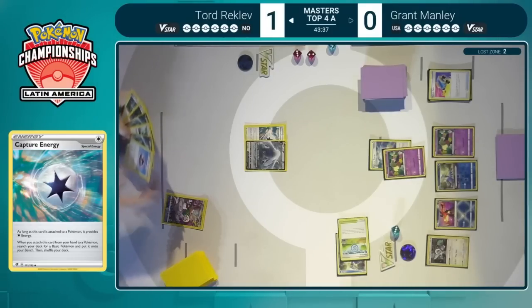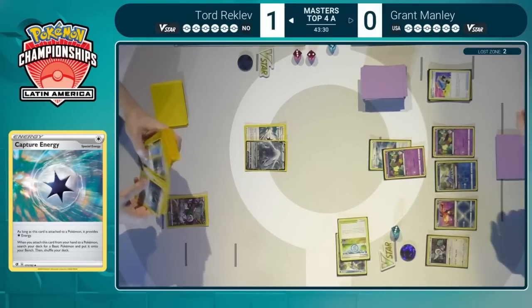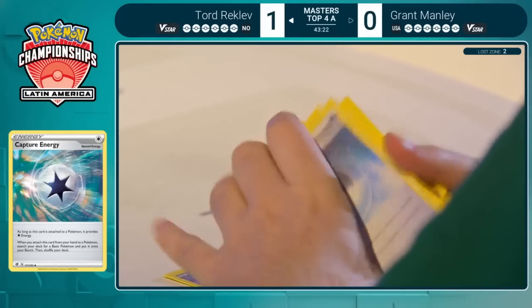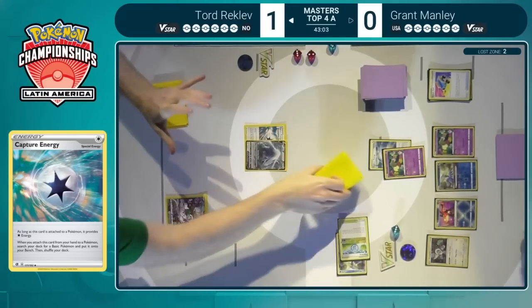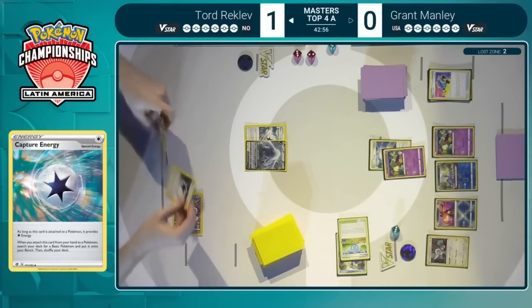That's why we're going for the Oranguru — to make sure we can maximize the value that Archeops gets with the Primal Turbo. There was a universe where if Tord somehow didn't get a second Lugia down and Grant got to seven cards in the Lost Zone and activated Mirage Gate to knockout with Raikou, that could have been very problematic. You don't often think about the Mirage Gate aggression that this deck can bring, but it definitely is an opportunity there for Grant to get very aggressive. I think Tord will want to play it extra, extra safe — and I think we see two Lugias in hand.